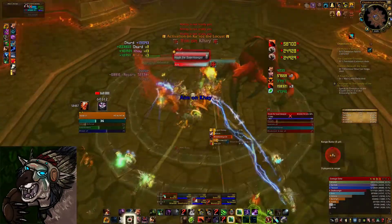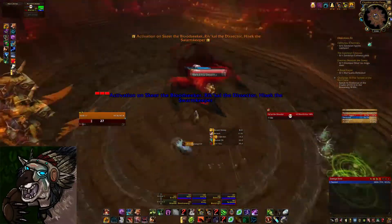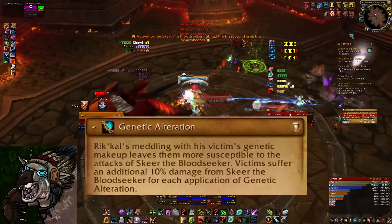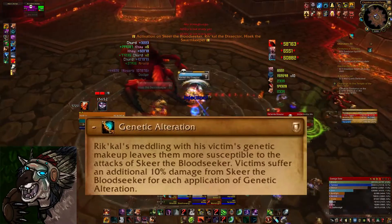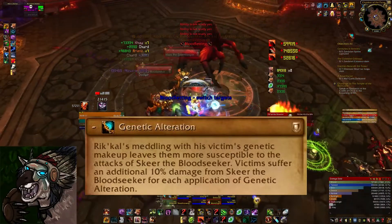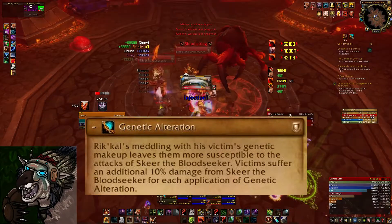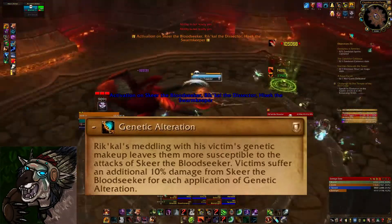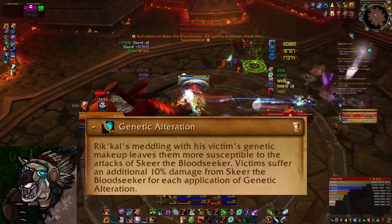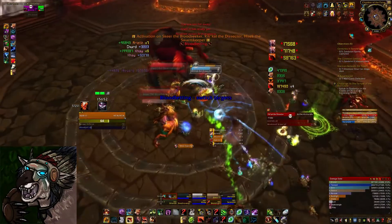The first boss that comes down is named Rickle the Dissector, and he has two abilities that tanks need to worry about. The first is called Genetic Alteration, which simply increases the damage taken from Skier the Bloodseeker by 10% per stack. This is something that Rickle applies to the tank, intended to make it so he can't have the same person tank both Skier and Rickle, essentially forcing two tanks. In reality, you could probably get away with tanking both, but since you need two tanks later for Zaro and Kilrick, it really doesn't matter.